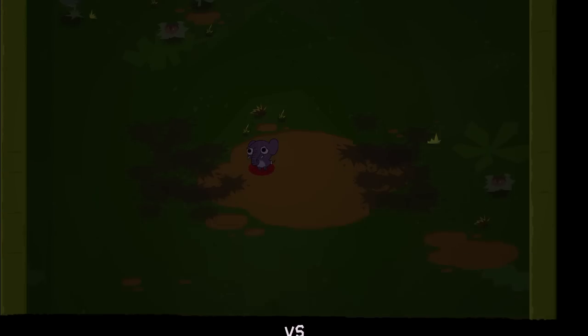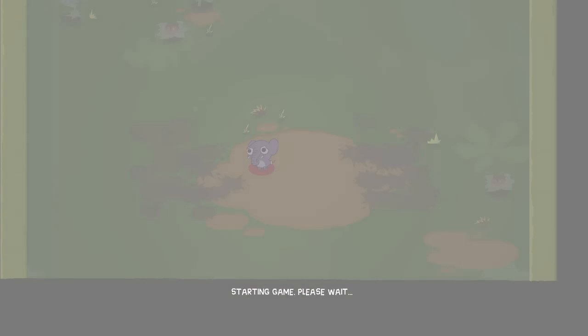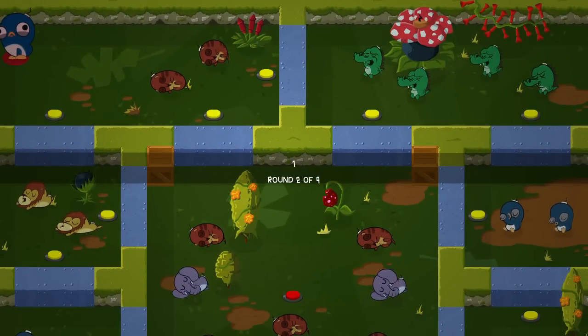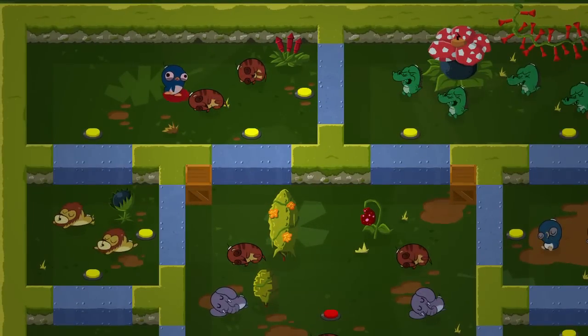So just keep trying until you get the right one. You'll know you got the right one because on the inner square there will be these wooden boxes in the corners. That is where the pandas spawn from.